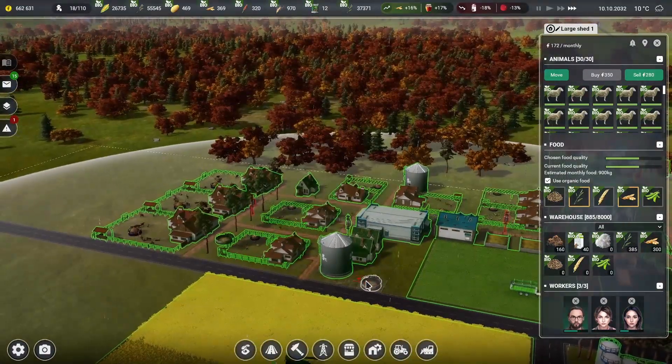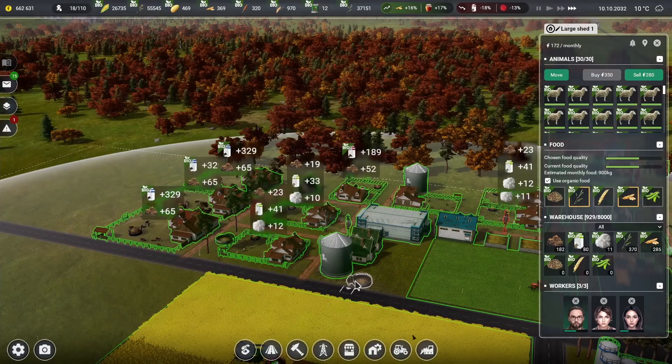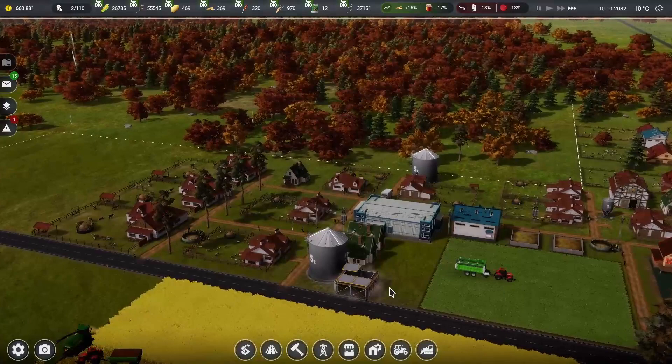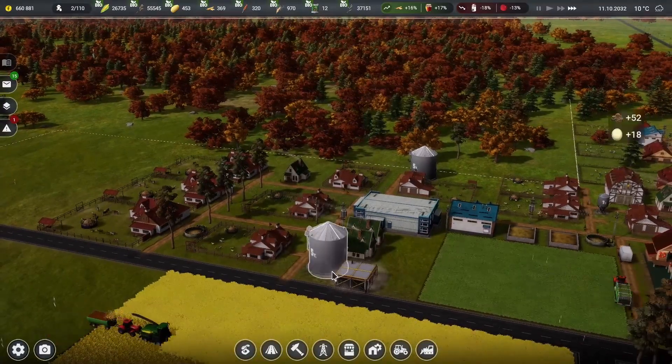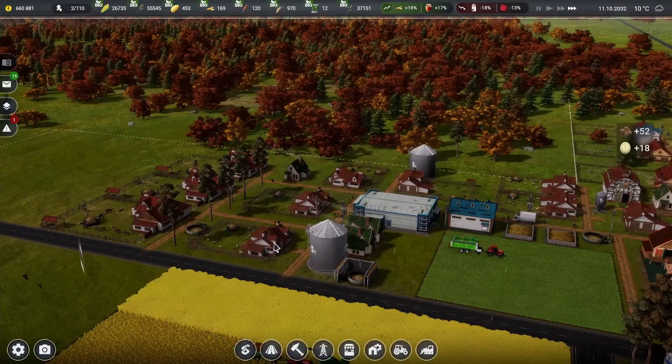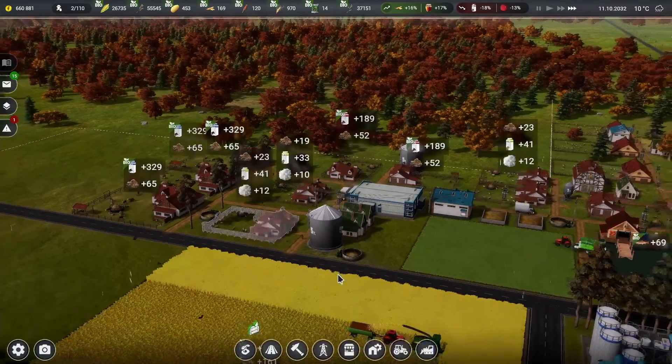Let's rotate this manure storage and put it right here — we won't put it by the house. We'll put one more right here off the road. We are filling up on manure fast, which means we need more fields to use it up. Tons and tons of stuff.